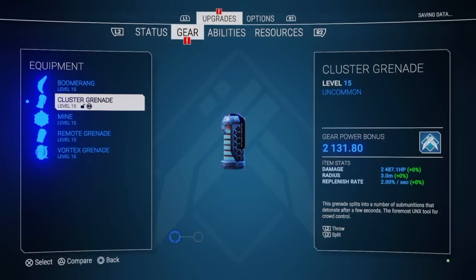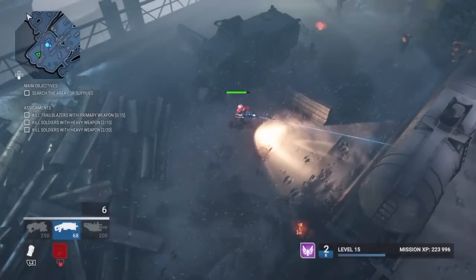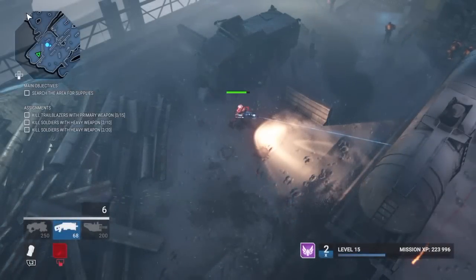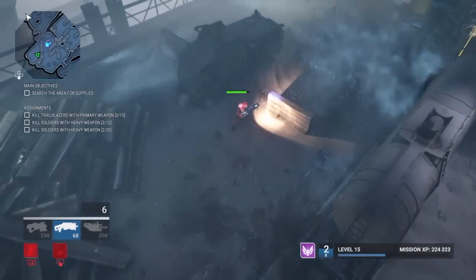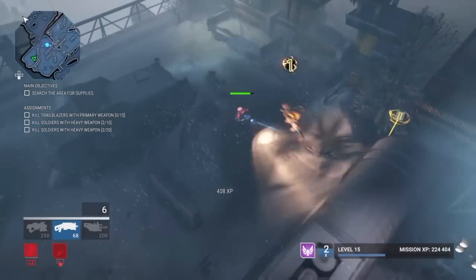Second on the equipment list is the cluster grenade — my personal favorite. We're going to take out some enemies from afar. Tap the throw button again and it splits into a bunch of pieces. Works really well.